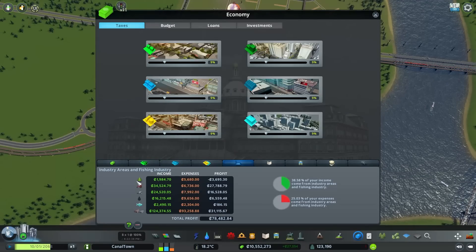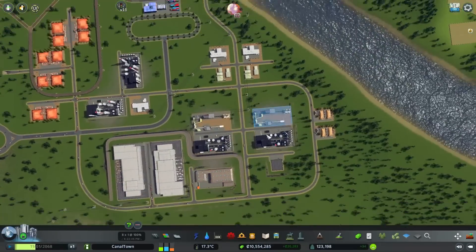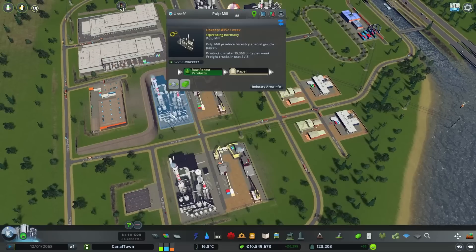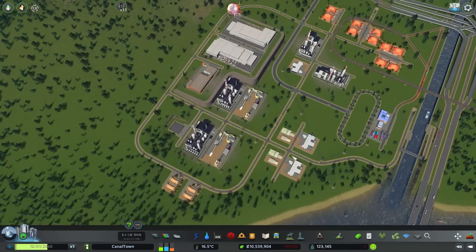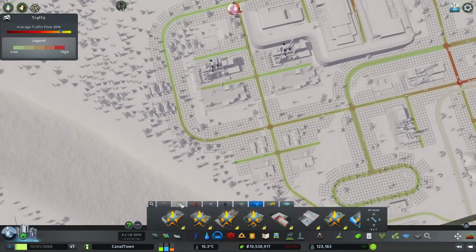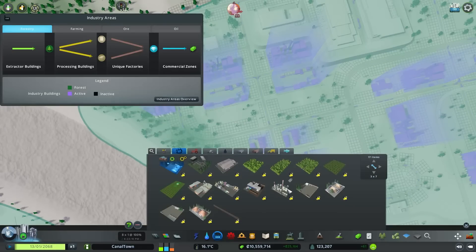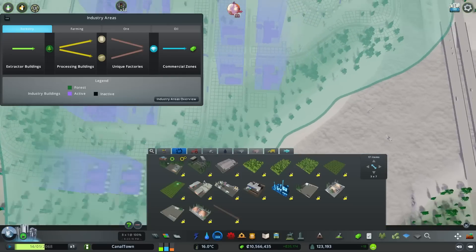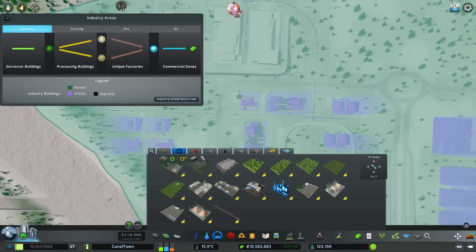The forest industry doesn't really do that much now. I'm only going to assume that's because I don't have that many buildings producing goods. There's a warehouse yard with storage buildings, but in reality we don't have enough that produces the goods. So let's get this all set up. These are the larger buildings that we kind of need more of. I'm trying to think of the best positioning for them — it might be ideal to bulk up the hill a bit more.